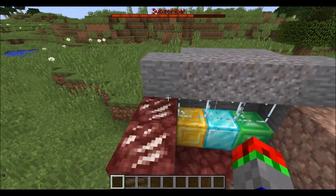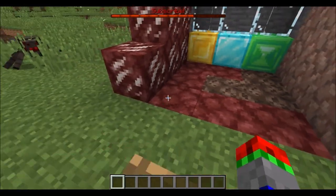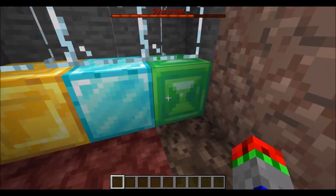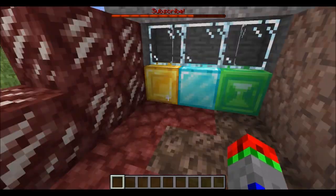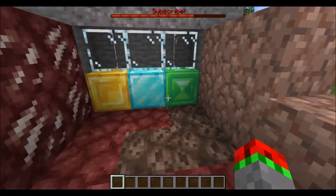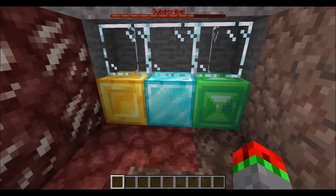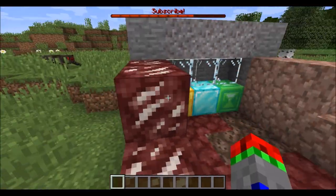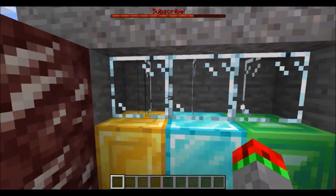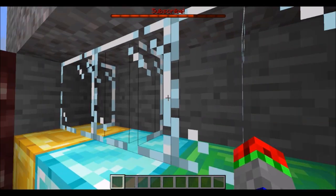There are new textures added. This is version 2 of the new Minecraft texture pack. As you can see, the ore blocks, glass, gravel, netherrack, nether quartz, soul sand, granite — a lot of stuff has changed from version 1. A download link will be in the description. Jappa, who is making the textures, is taking a lot of community feedback, and everyone hated the old glass.